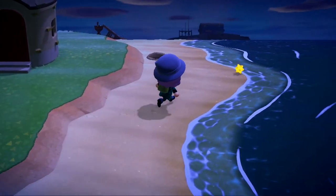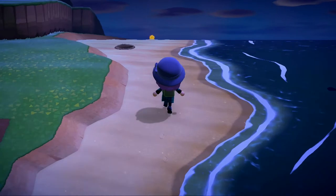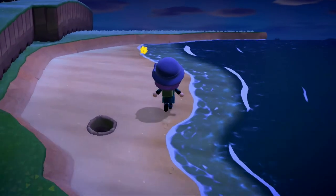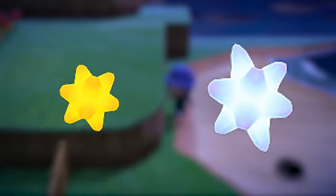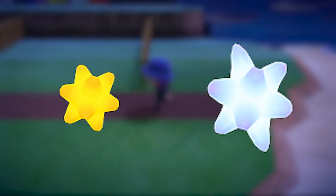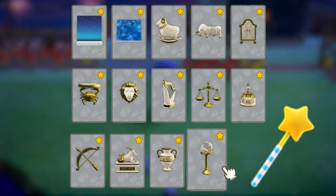The very next day, all of your shooting stars should be laying there on the beach. You might have to search around though — they will be scattered on every beach that you have, in addition to small and large star fragments. You might find zodiac star fragments, and all of them are used to craft different things, like furniture and wands.